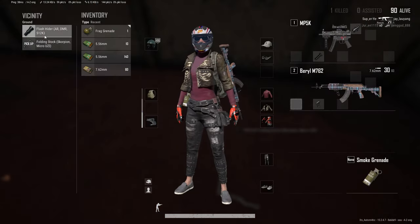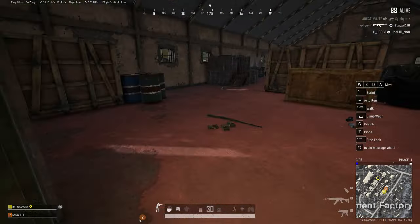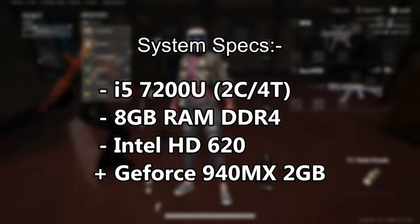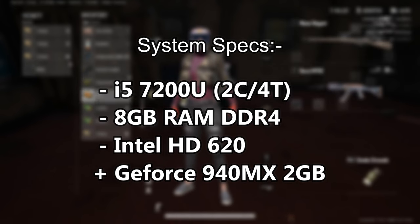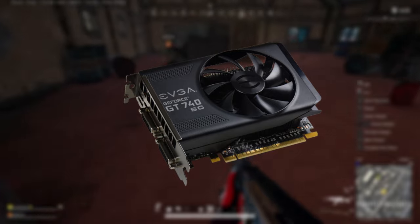The laptop that I'm gonna test out today is 5 years old at this point. Back in the day it could run some decent games, but not anymore. It has an Intel Core i5-7200U processor with 2 cores and 4 threads, 8GB of DDR4 RAM, Intel HD 620 graphics, plus a dedicated NVIDIA GeForce 940MX graphics. It's not a very powerful GPU by any means, and performs similar to something like a GT 740. So it's quite low-end.